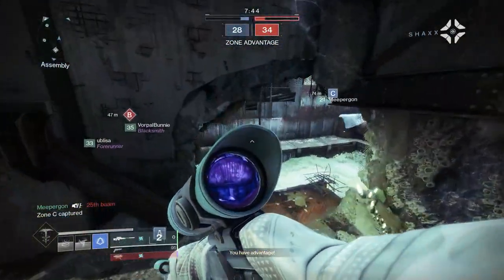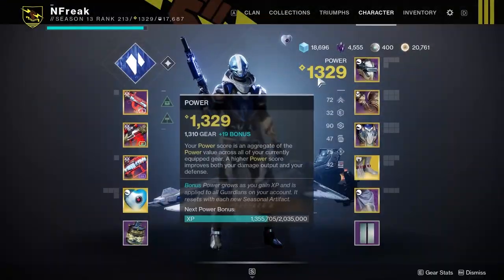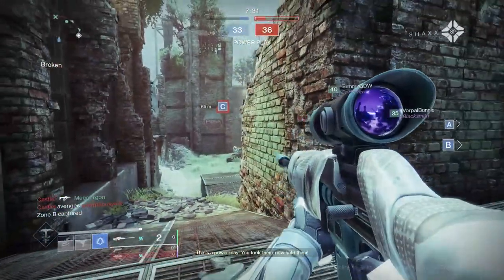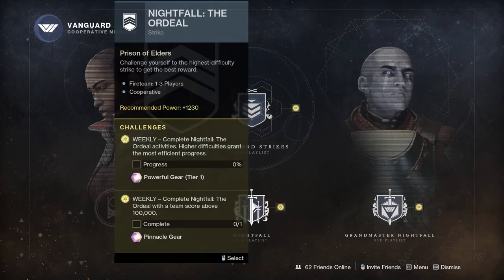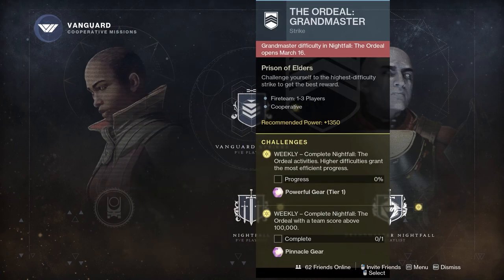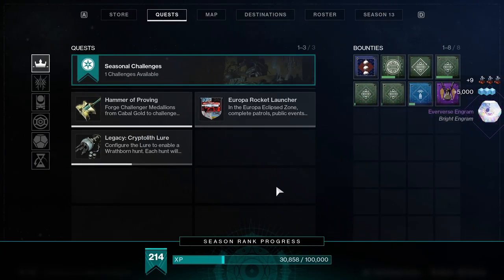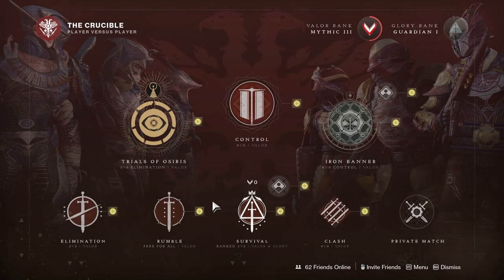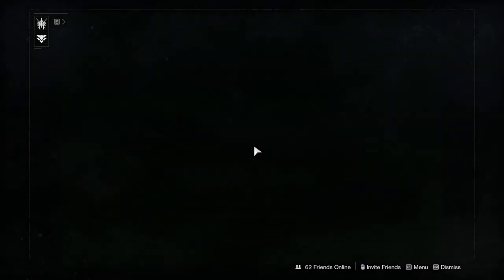First things first, you need to be power level 1325 to even launch a GM strike — the game will lock you out. Ideally that means 1310 armor base plus 15 in your artifact, or 1309 plus 16. Just hit 1325. Start grinding power now if you haven't been doing so actively, and that includes your artifact, which is unfortunately best leveled through bounties. Do all your Powerfuls and Pinnacles every week, knock out a ton of bounties, and you will hit 1325 in no time.